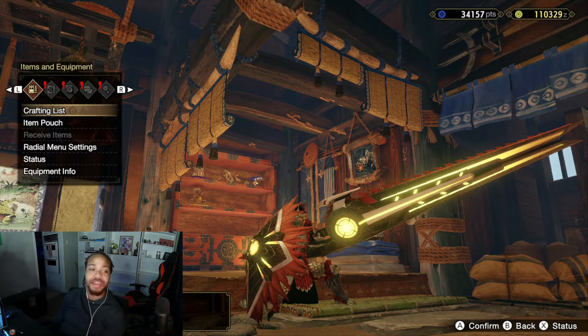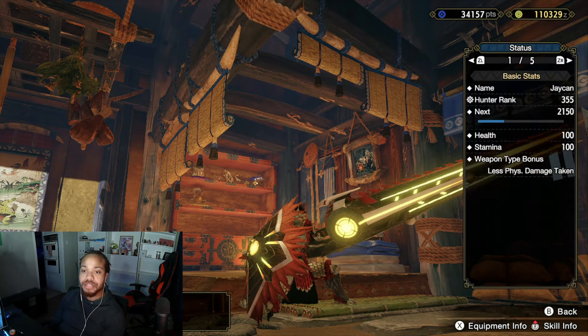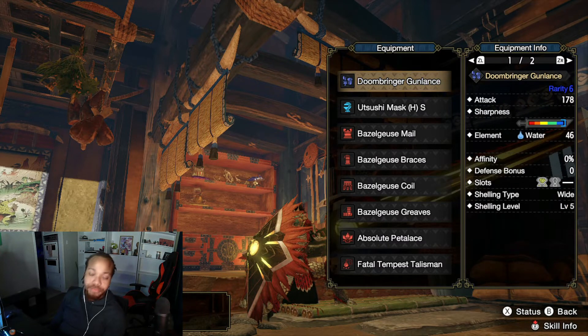Let's dive right in on the equipment info. We've got the Doom Bringer Gun Lance, which is the Almadron gun lance. It's the wide shelling type with shelling level five, comes with a two-slot and one-slot, and unfortunately no white sharpness. It has 178 attack and 46 water, but that doesn't really matter because the focus of these builds is going to be shelling.